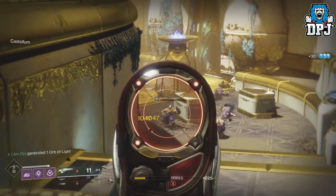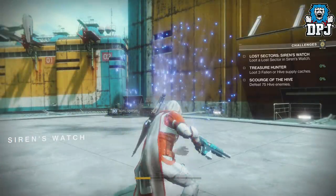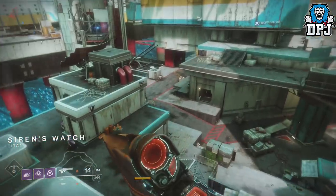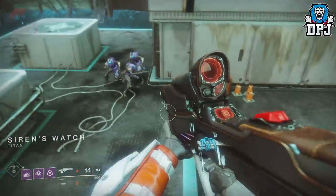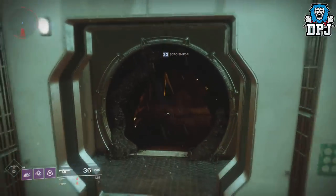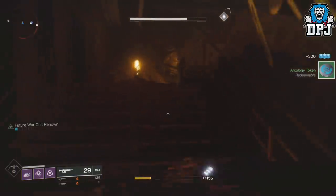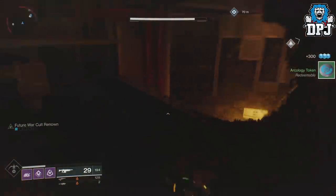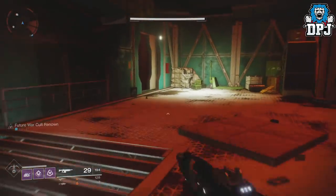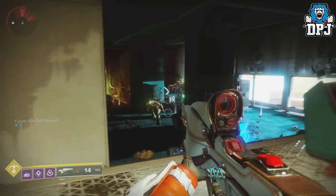In my opinion, an even better place to do this, where enemies are much weaker and spawning just as often, is on Titan. Load up Titan and go to where I go within the video on screen now. Within these two rooms there is a constant flow of enemies — simply run back and forth between the two rooms and all enemies will respawn, most of which you can take out with one shot each. Easy.